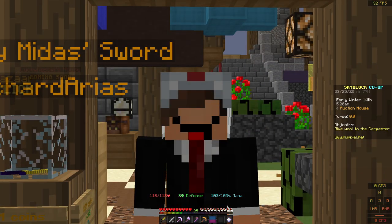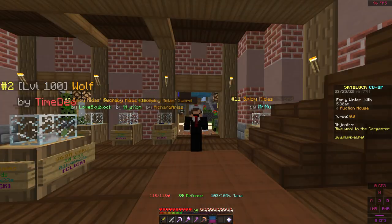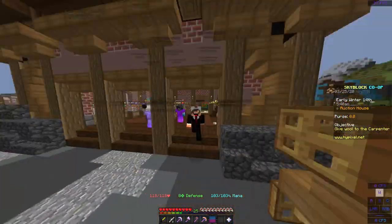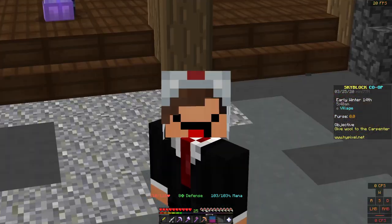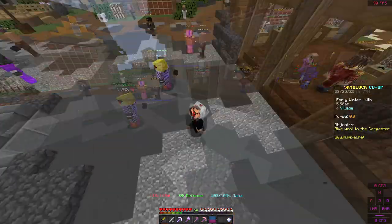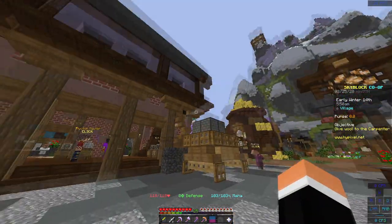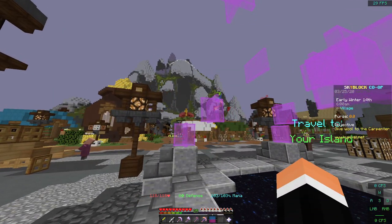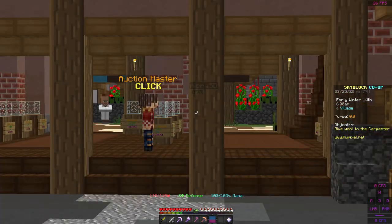If I were to do my calculations correctly — if we got squid minions and we had at least five of those fully maxed out, we would probably be able to make at least more than 500 stacks of ink sacks a day. Which means if we estimated that, that would probably be at least a stack and a half of enchanted ink sacks, and that would probably be worth at least a million dollars right there.